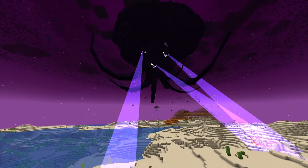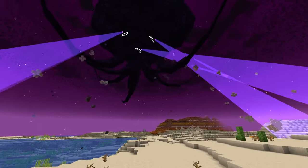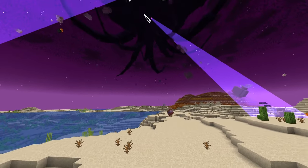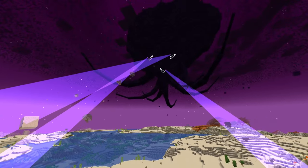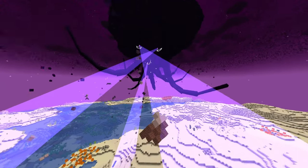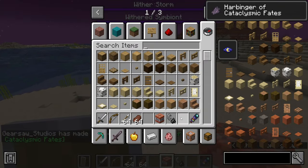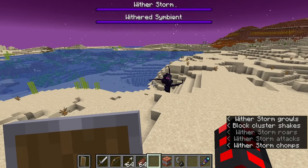With the super TNT in hand, as long as your gear is around Ironwood grade, you should be able to take down the Symbiote. You place down the super TNT, and then the Wither Storm will absorb it over time, summon the Symbiote, and then the fight can begin. The Wither Storm will move away from the area to give you space to fight, and its beams will be disabled for players engaging the Symbiote.